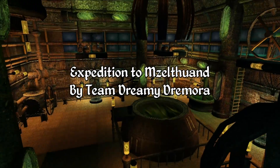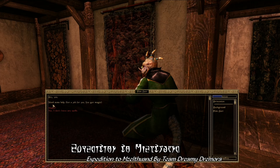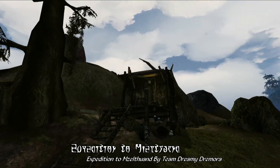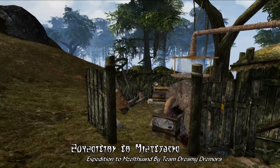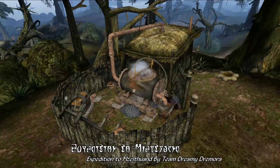Next up, we have Expedition to Muzzlethint by Team Dreamy Dremora. This mod starts out with a quest given by a curious Argonian in Caldera, who explains that he needs a mage to help him loot a Dwemer ruin that he apparently dropped into the sea of the Bitter Coast region. Before you can accompany him, you'll need to pass a number of tests. The writing here is pretty good and the dialogue is well worth your time to read through. The first location you'll visit is Flimdar's shack on the outskirts of Hla-Oad, perched on the hillside with a near-perfect view of the Bitter Coast region.